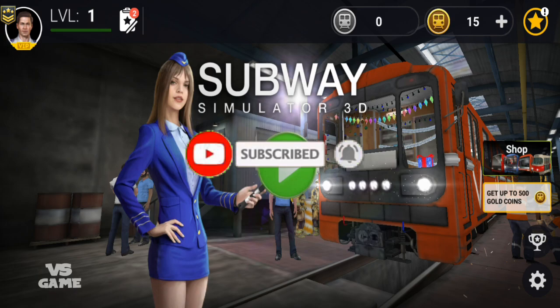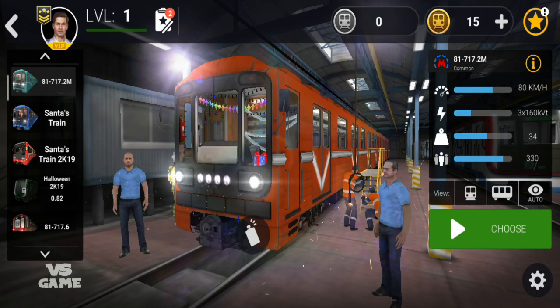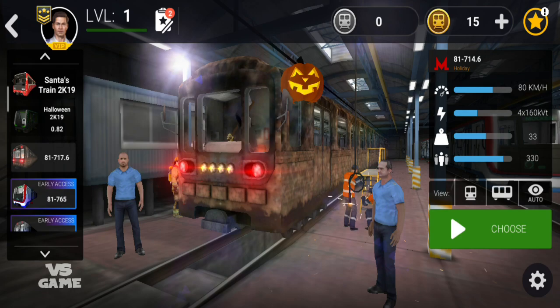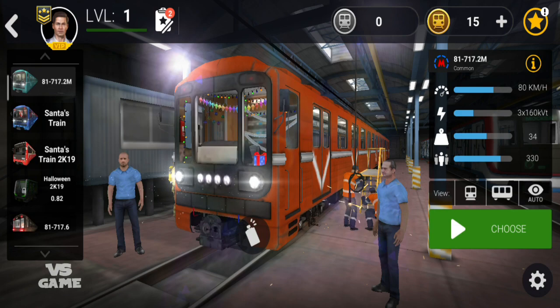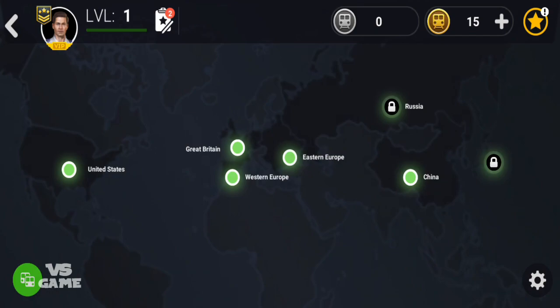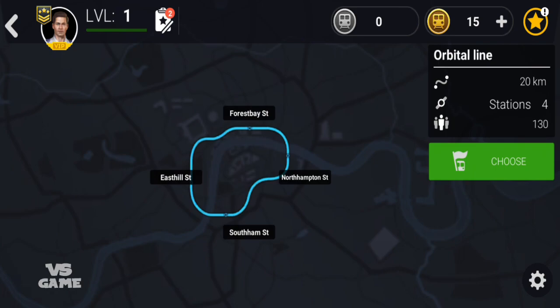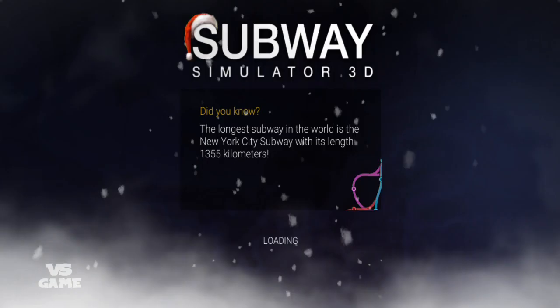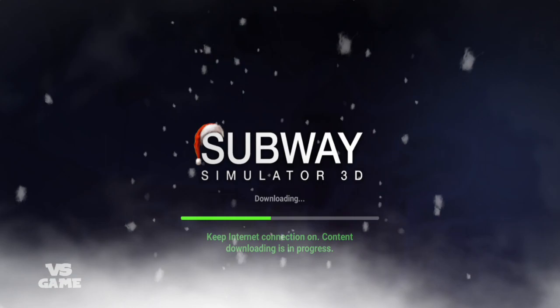Welcome back to another Simulator 3D video. The game just had an update where they added the Christmas thematic. As you can see from the train, they added some decorations as well — there's a little elf over there. Let's hop on one of these trains, choose this one, see what kind of decorations we have, and let's go on Great Britain Online with everything on high. I'm really curious to see how those decorations look.